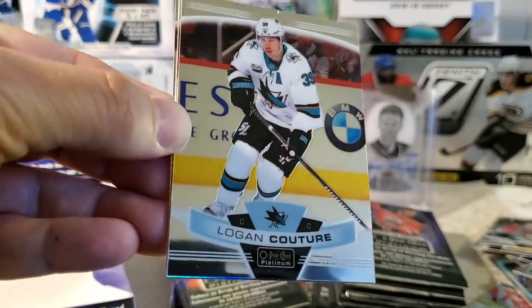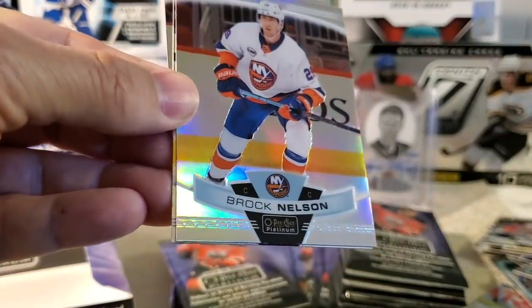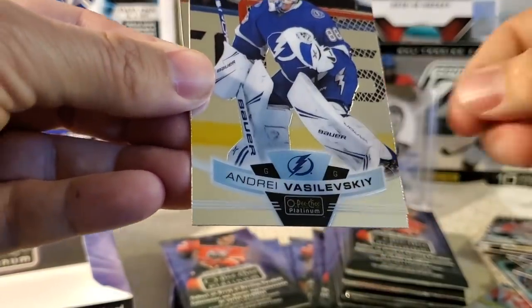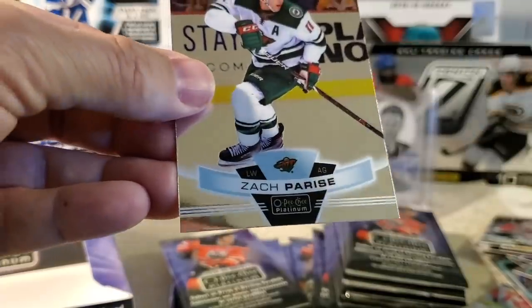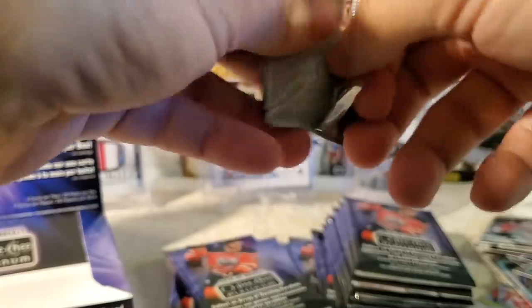Logan Couture, Brock Nelson, Andre Vasilevsky, and Zach Parise. There were rumors of him going to the Rangers before the trade deadline day — something fell from there, I guess.